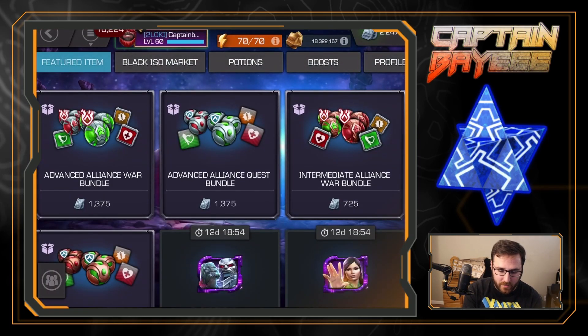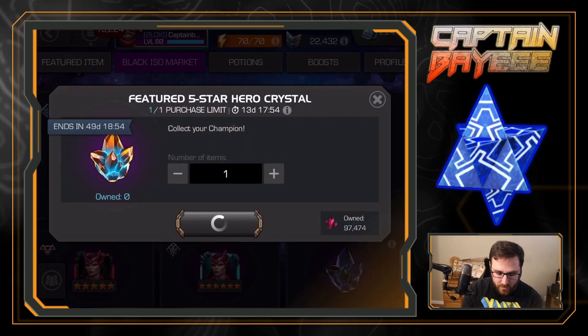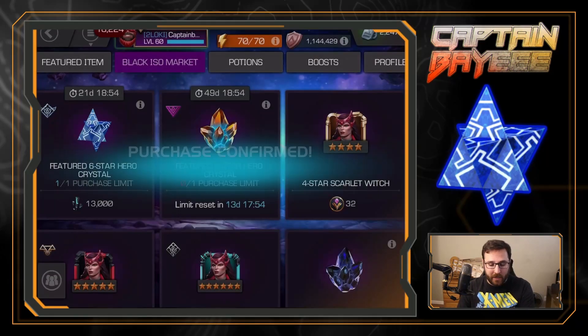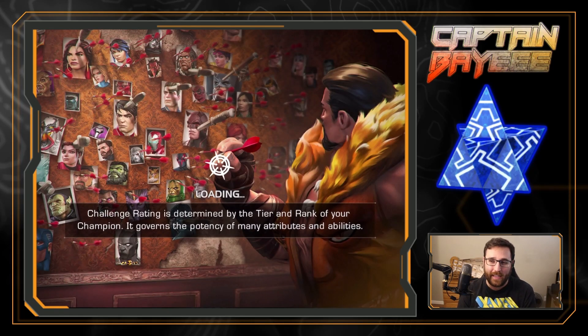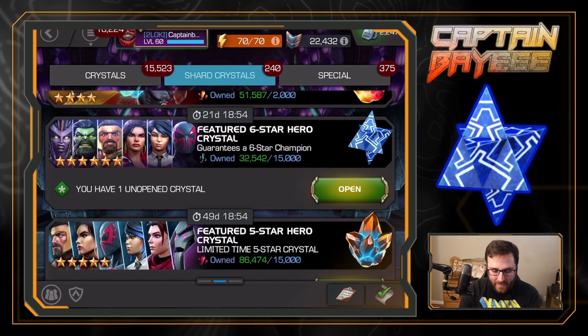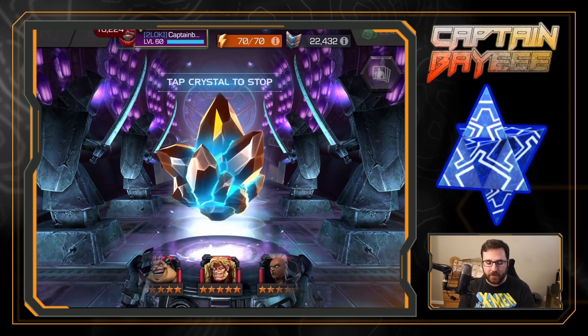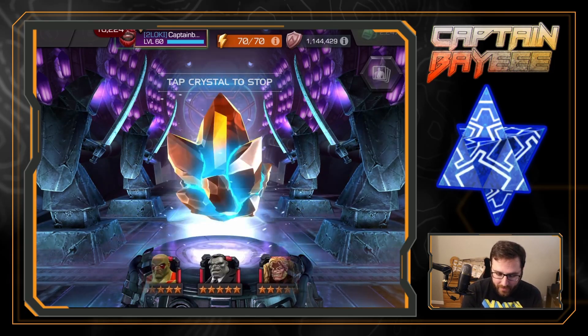Alright, now let's go over to the store, buy those featured black ISO market ones for cheaper, and then we'll get into the good stuff. Hopefully it's one and done. I mean, I could continue going if I get Spider-Man 2099 and then try to go for the awakening, but let's start with the featured five star, throw it on the spinner, and pray that we get Kitty Pride finally.